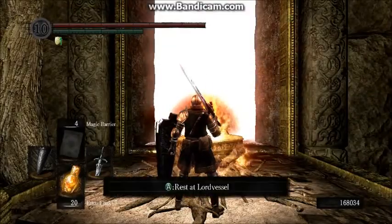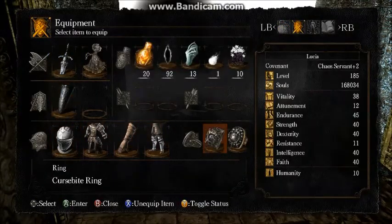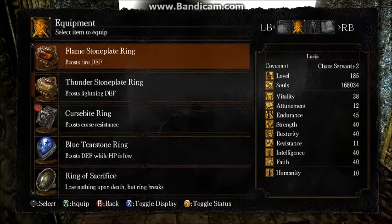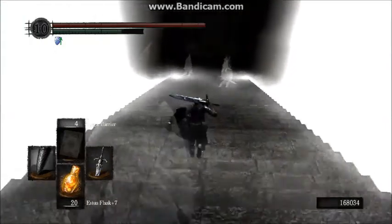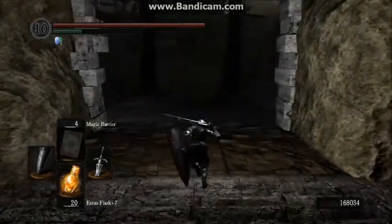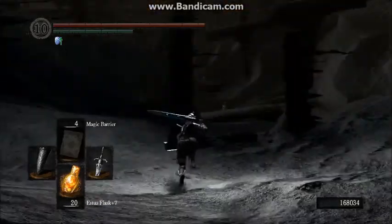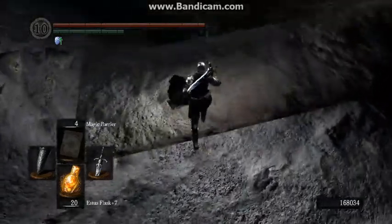That door opens up. So, what do I want to do here? I definitely do not need the Curse Bite Ring. Let's go with a smart ring — Flame Stoneplate Ring, simply because Gwyn likes using his Fire Greatsword. I'm not entirely sure how many attempts it's going to take to get through this, but we will see. I think I figured out what causes this game to get all framey and get chunky frames — it's the Bloom. Any sort of Bloom, it does not like Bloom.